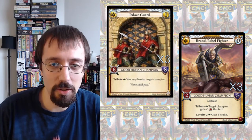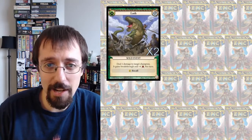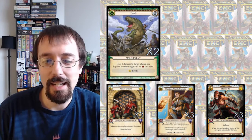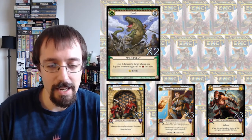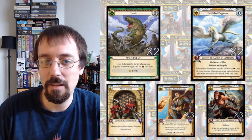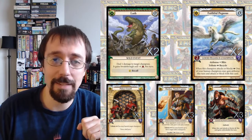The next set of cards basically helps all of my champions get damage through without spending my gold. We've got two of Lash, so if I have anything like my Palace Guard, Marcus, or Master Zo, I get to Lash them to get damage through defenders. Faithful Pegasus is also great for those because it lets them get into the air, making it incredibly difficult to chump block. These two cards just work very nicely for getting damage through.